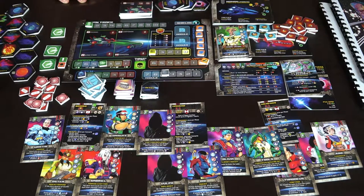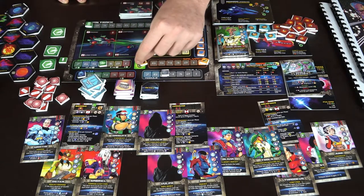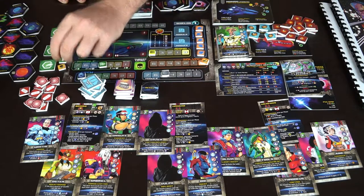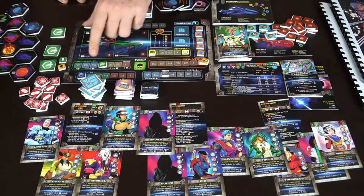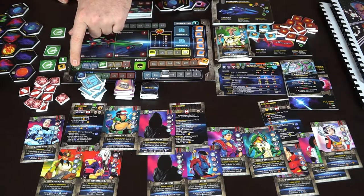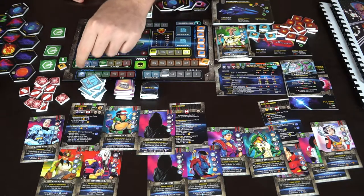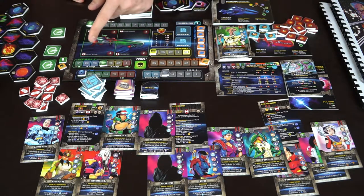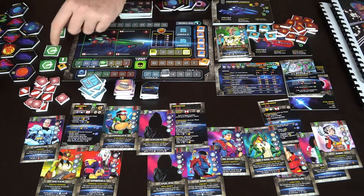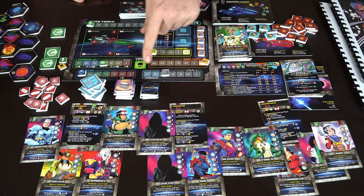You also have a morale tracker — you can add one to your die, subtract one, or even give yourself a plus-one turn if you're doing really well on morale. There's a crew area that gives you stats, and if you go down to three crew you can lose down to only one action per turn instead of your normal two. You have a module and hull which can take damage — be careful, because you can lose stats from that.